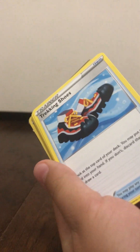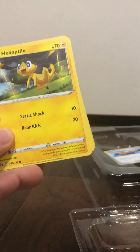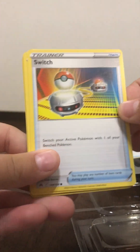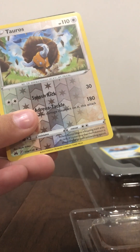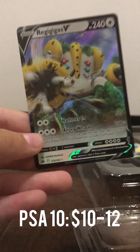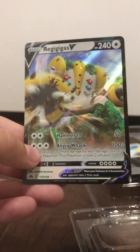So we got Dark Energy, Trekking Shoes. Hold on, let me get a better camera angle. Luxio, Lost Vacuum, Helioptile, Pancham, Switch, Snorunt, Larvesta. Ooh, I see something — I see a black border card back there. Reverse Tauros. And yo — Regigigas V! Alright, that's a cool card. Shimmers in the light layer.